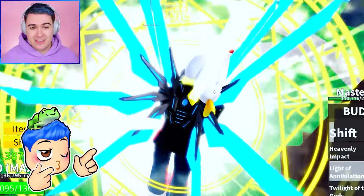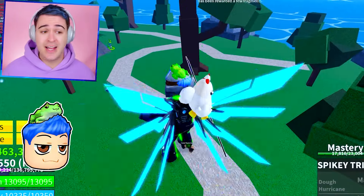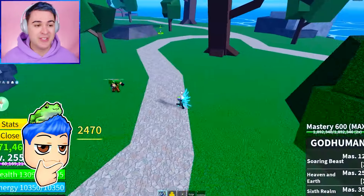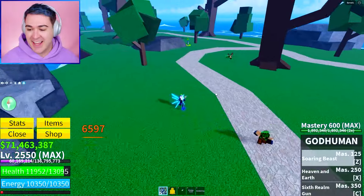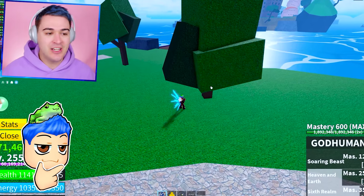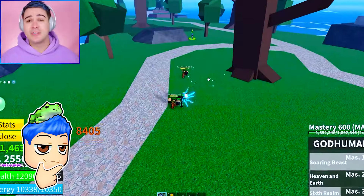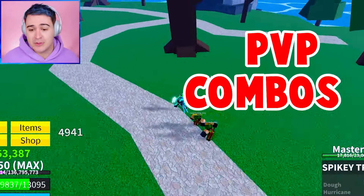We've got the spiky trident, which I guess you get from the Doe King. I'm pretty sure. I don't remember getting that. I only fought the Doe King one time, and it was difficult. So I'm really glad I have the spiked trident, but at the same time I realized I hadn't really done much with it. And the reason we're going to be working on spiky trident today is that apparently it works really well with a lot of PvP combos.